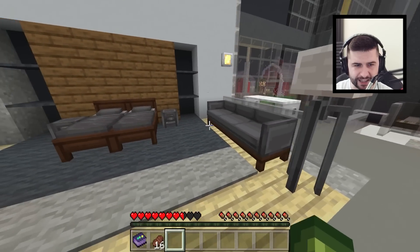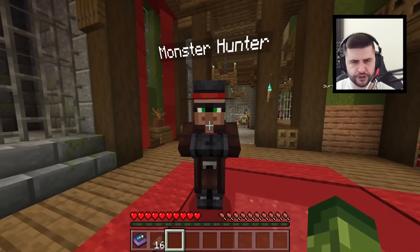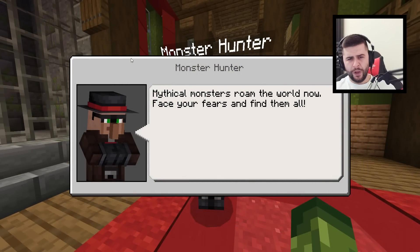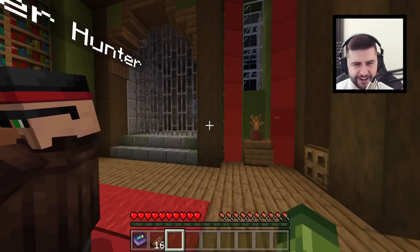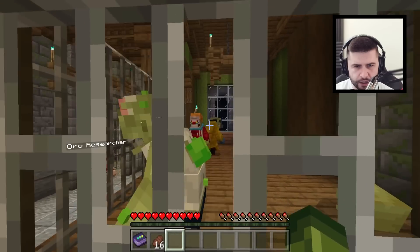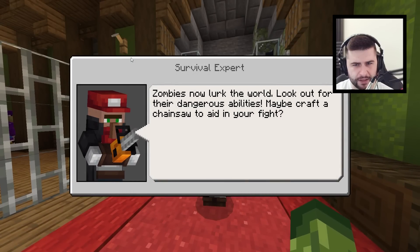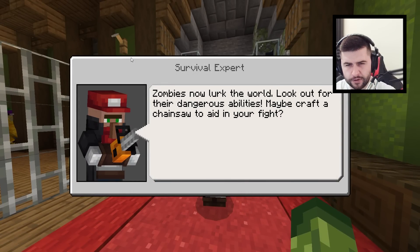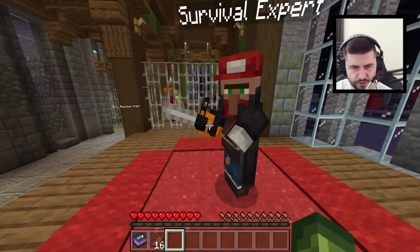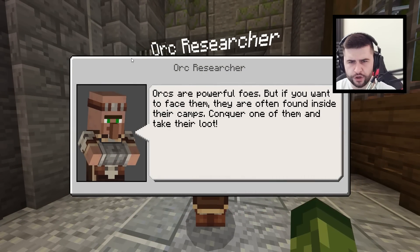There are so many furnishings in here. You're telling me there are werewolves in the world now? The monster hunter says mythical monsters roam the world — face your fears and find them all. The survival expert says zombies now run — look out for their dangerous abilities, maybe craft a chainsaw. The orc researcher says orcs are powerful foes, often found inside their camps — conquer one and take their loot.